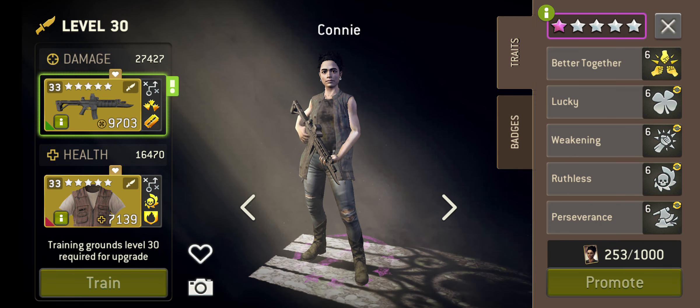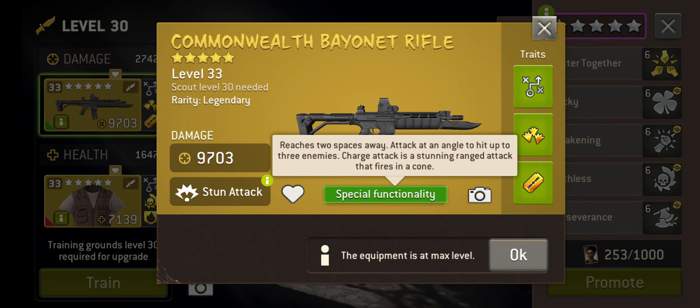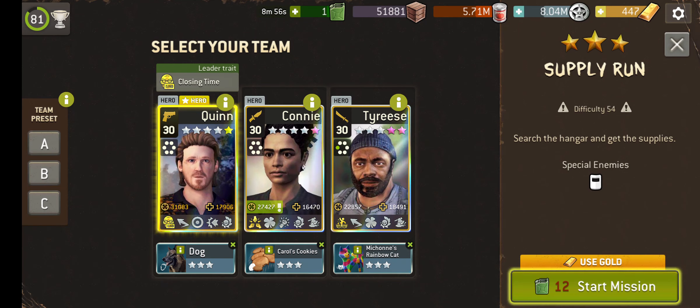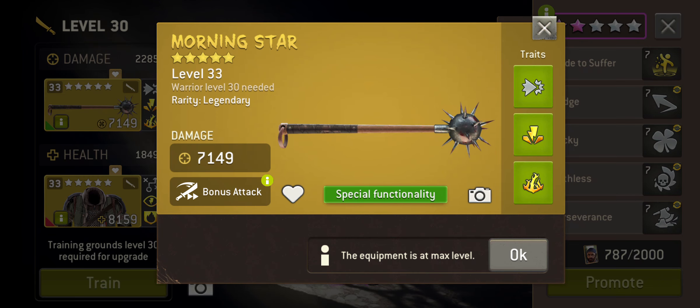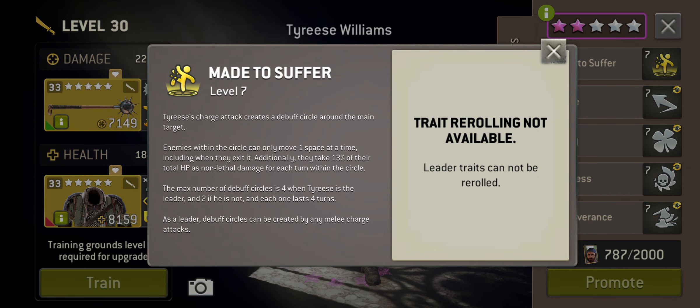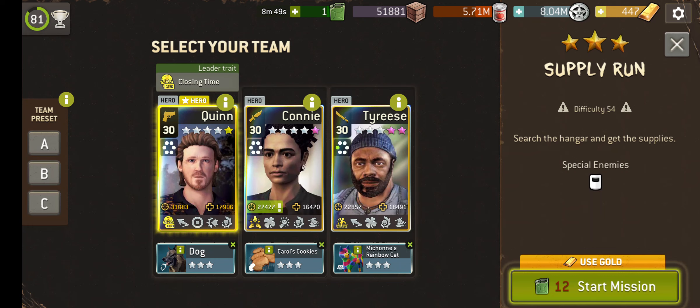Now this is a showcase for Connie, but we've got Quinn as the leader because he is the star hero. You don't necessarily need Connie to be in charge, although she is an absolutely amazing leader.